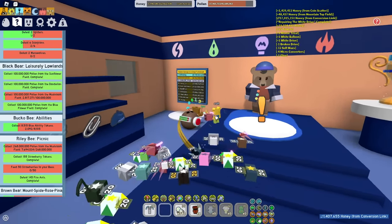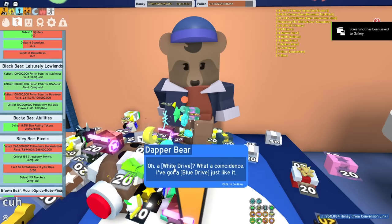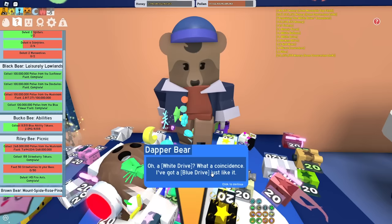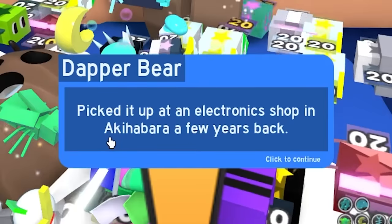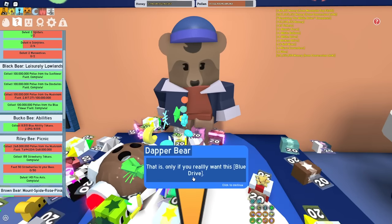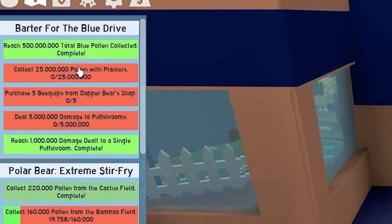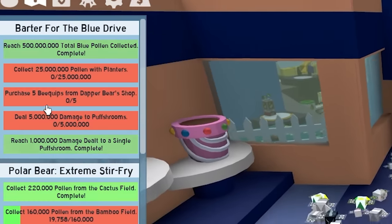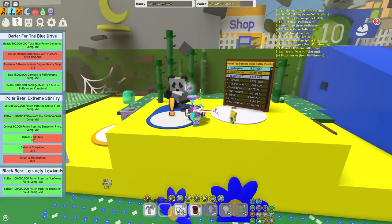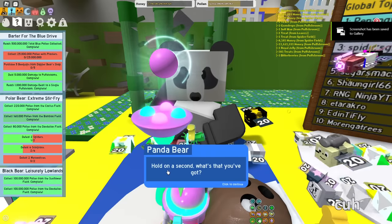Now we have a Dapper Bear quest. Science Bear gives you a white drive, Dapper Bear gives you a blue drive - he picked it up at an electronic shop. So what we're gonna do is barter for the blue drive. Requirements are: 500 total blue pollen collected, 25 million pollen from planters, purchase 5 B-quips from Dapper Bear's shop, and do 5 million damage to the Puff Room.